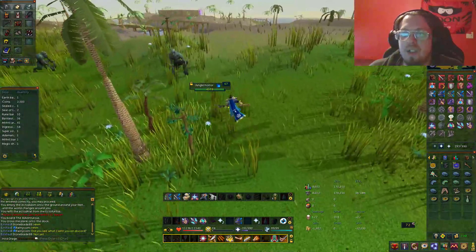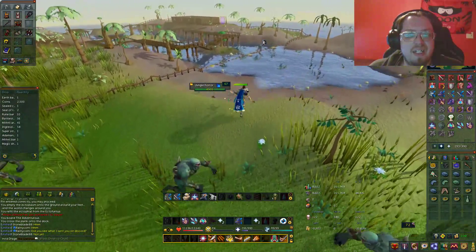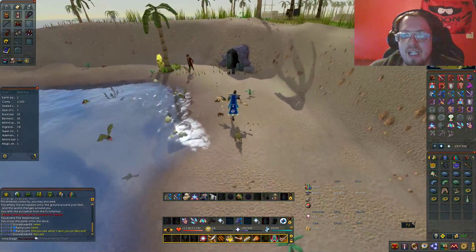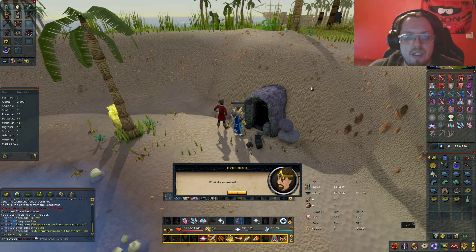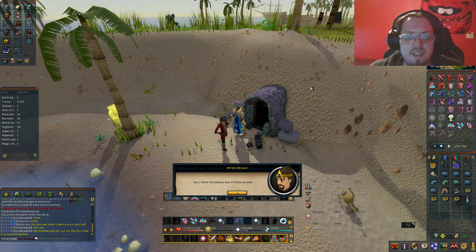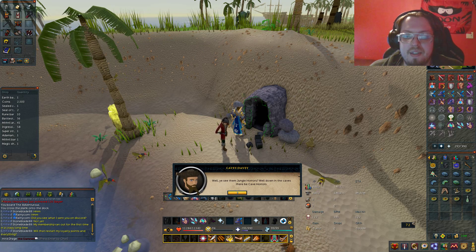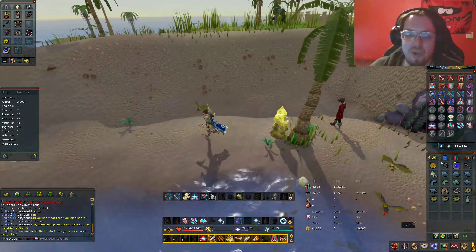We're going to head up to the actual dungeon. I might have to go to the bank, because if I remember correctly, I'm going to need a light source. I need to go get my Witchwood icon before I head in here.